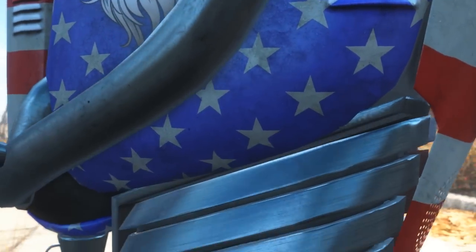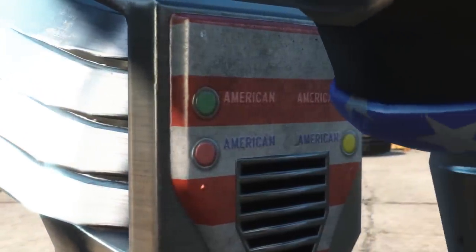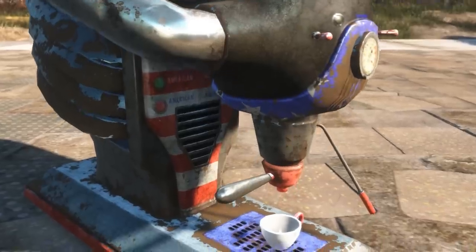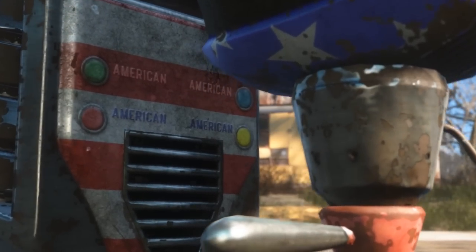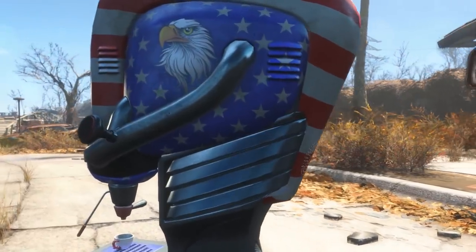Anyway... Featuring an American Eagle decal, chrome fittings, and a Stars and Stripes paint job, this high octane machine pumps out more coffee than all the rest. But it only comes in one flavor. American. Yee-haw! And both new and post-war versions of the textures are included.